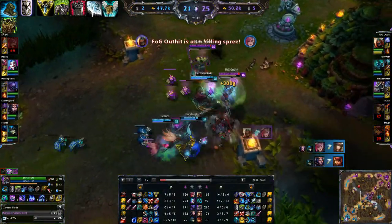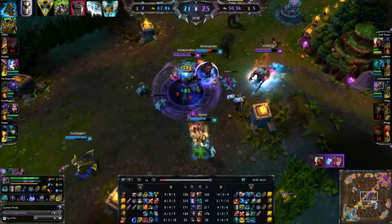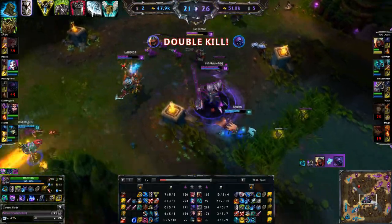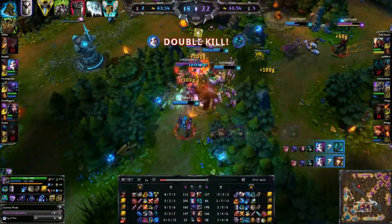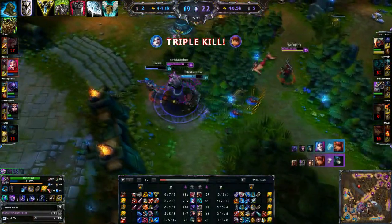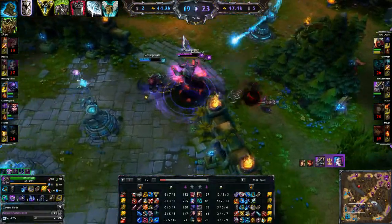Finally I may take Warmog's Armor. I'll often take Warmog's when I feel the enemy AP carry is very strong, due to the fact that it helps me survive their initial burst damage and come out alright. For example, this could help me survive a combination of an Annie ult followed by a Gragas Q and ult, and then still be able to chase down the AD carry.